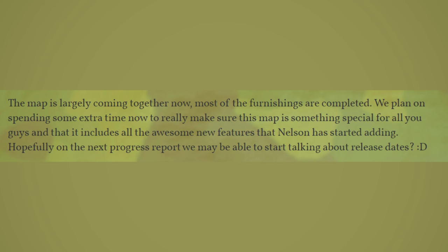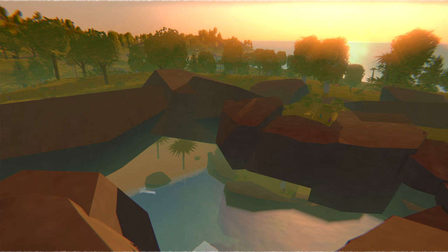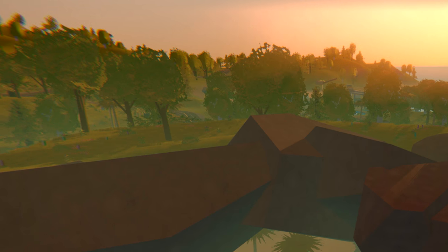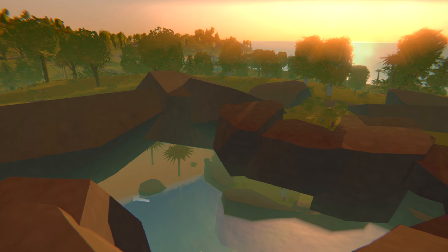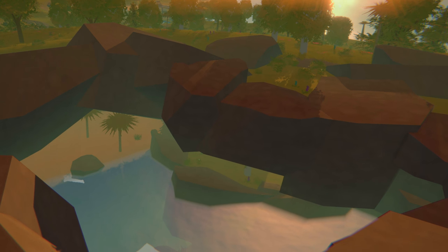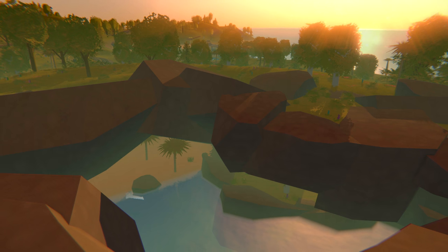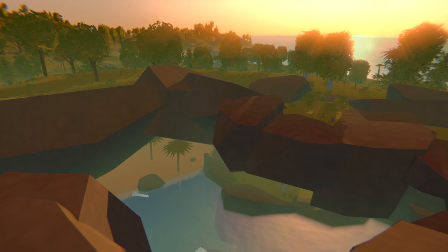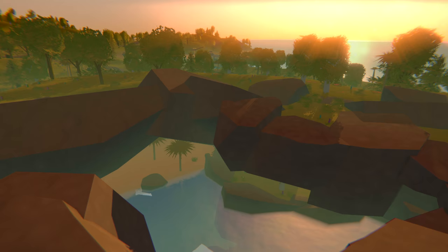Regarding the caves, Games attached a picture of one example — exciting stuff. You can see how Nelson's new terrain system allows them to punch holes in the ground to create a cave entrance. This cave appears to be on the top of a hill, and there's this huge hole that leads into seemingly a very fancy paradise cove with an island, a beach, and trees inside the cave. It does look a little off-putting with the lighting since it doesn't look very dark down there, but this appears to be an entrance to a massive underground area completely separate from the surface. I'm sure there will be multiple caves all around the Hawaii map.